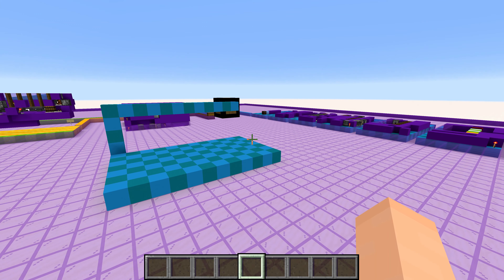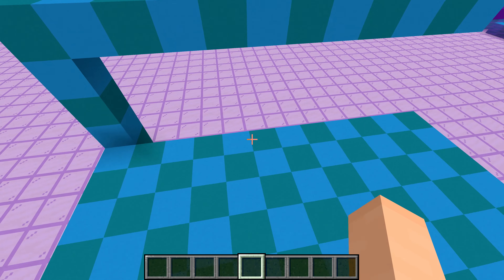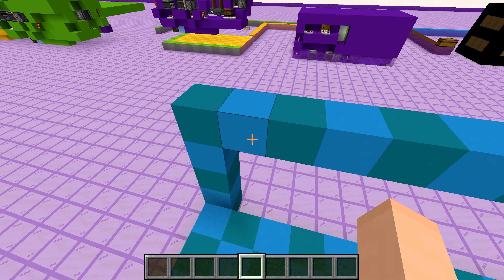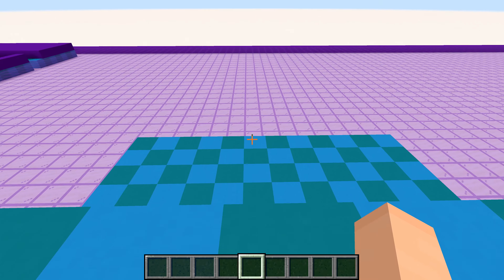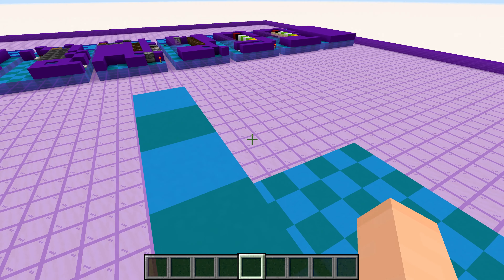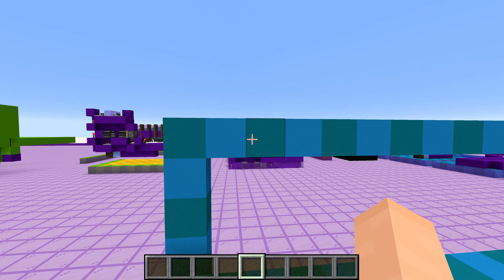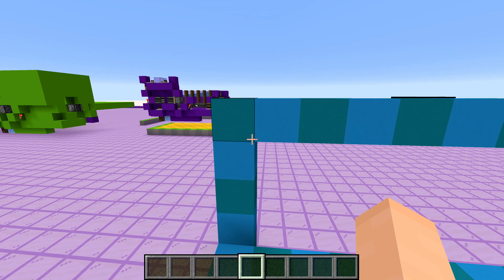Now let's get to work on actually building up this thing. What I did so far is I laid out this platform, which is 7 by 12. The one other thing I placed down is the floor level. To play the actual arcade game, you'll be standing right here and clicking a button which will end up being about right here — that's four blocks off the surface. Four blocks below is the redstone we're going to be placing down.